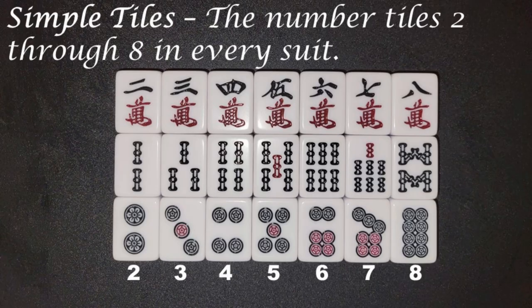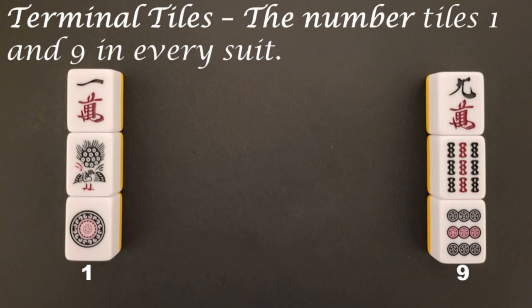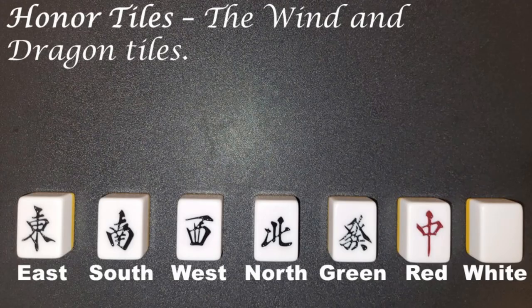Temple tiles: the number tiles 2 through 8 in every suit. Terminal tiles: the number tiles 1 and 9 in every suit. Honor tiles: the wind and dragon tiles.